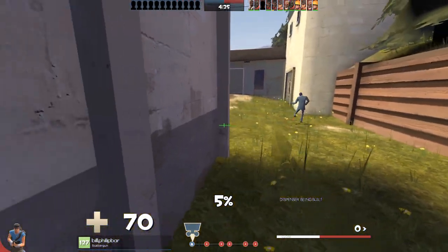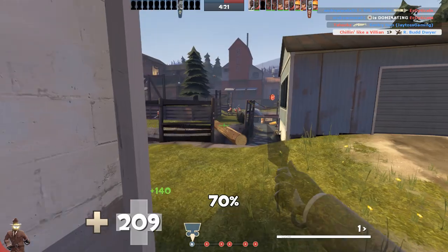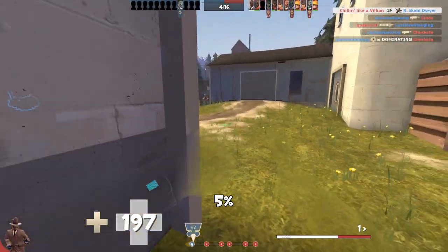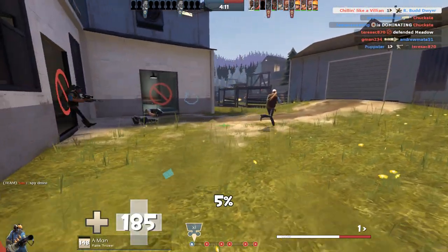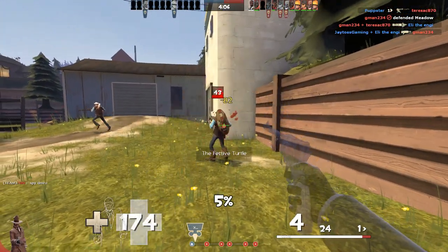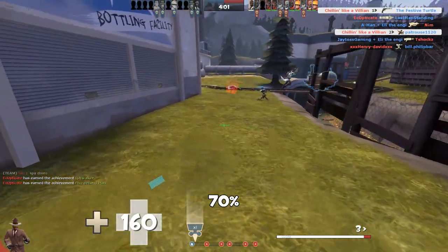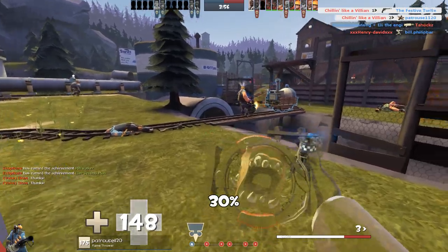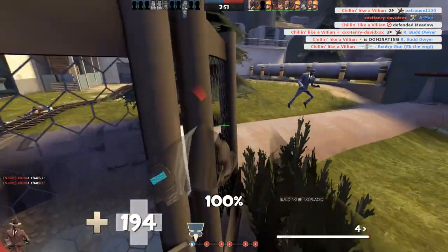So let's try this — different watch, different loadout, different map, same concept. This time we're using the kunai and the L'Etranger. Either way, it's three shots to a Razorback sniper to kill him, from a nice safe spot tucked behind their spawn. The only thing I'm really worried about there is if the enemy team sees me disguised around that corner. I'm overhealed from the kunai, I have a disguise — no problem to jump out here.